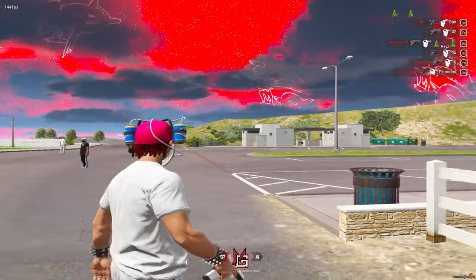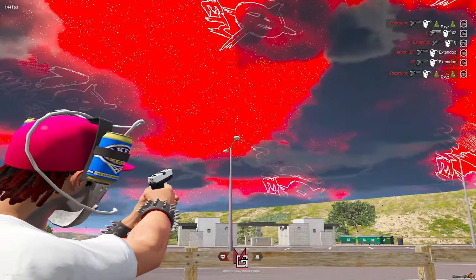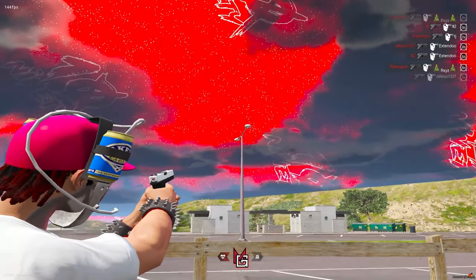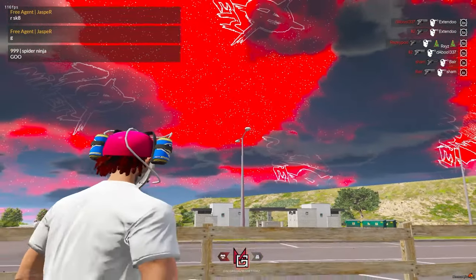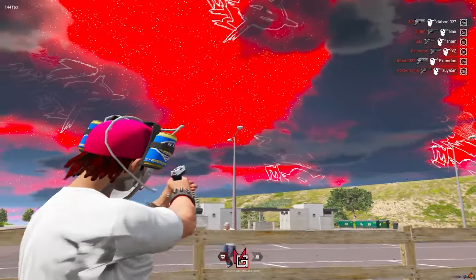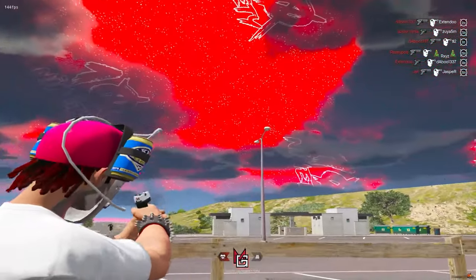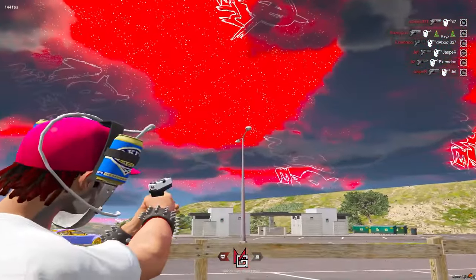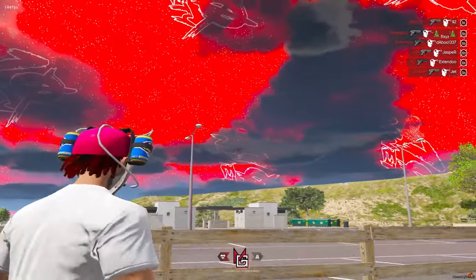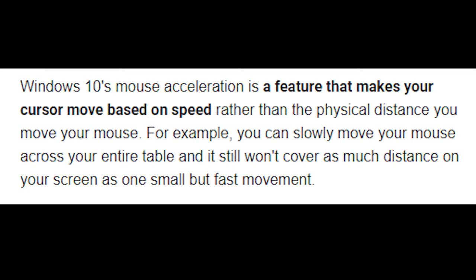The main reason aim acceleration is no good: your cursor or crosshair will move further than your mouse is actually moving when you move your mouse fast. So if you're a player that flicks a lot rather than tracks, you're going to be snapping around quickly and you'll notice your crosshair moving erratically — not doing the same movements you're doing with your mouse — because aim acceleration is pushing it further. I'll throw the definition up on screen so you can see exactly what aim acceleration does.